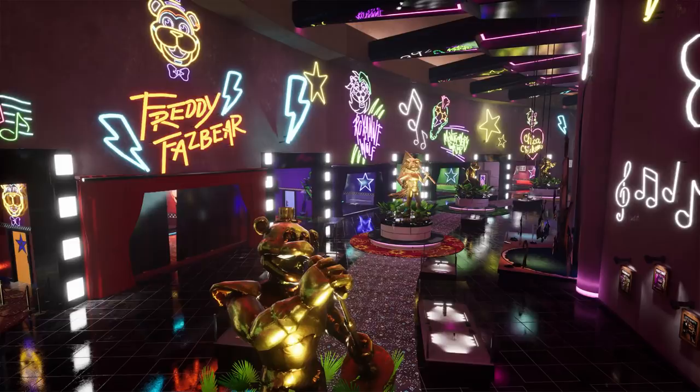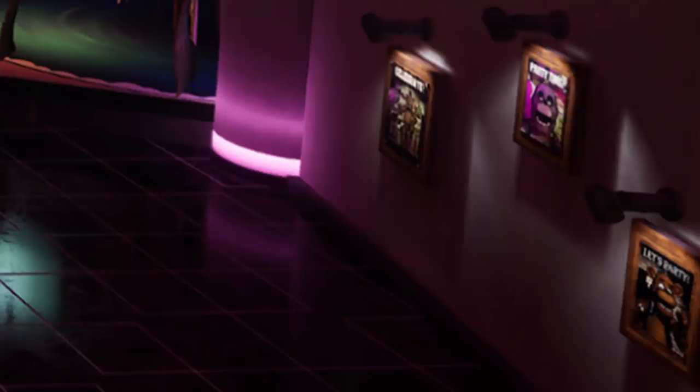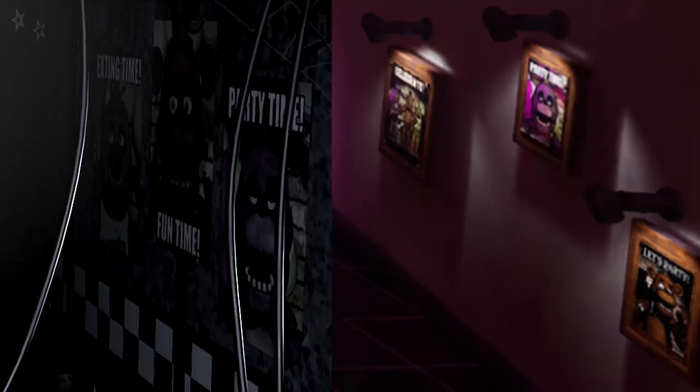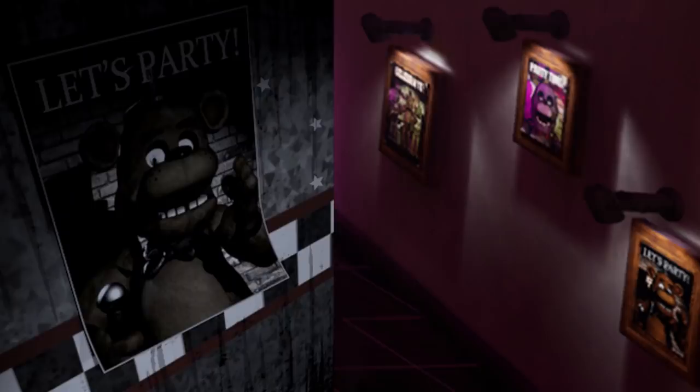There are two things that stick out to me. Number one, in the bottom right-hand corner, you can see three posters on the wall: the Celebrate poster from FNAF 1, Bonnie's poster from FNAF 1 that's in the right hallway, and then the Let's Party Freddy Fazbear poster from the left hall corner. So there are some more items from past games coming back into Security Breach, into this museum-like environment. Makes you really wonder what other artifacts we're going to see.